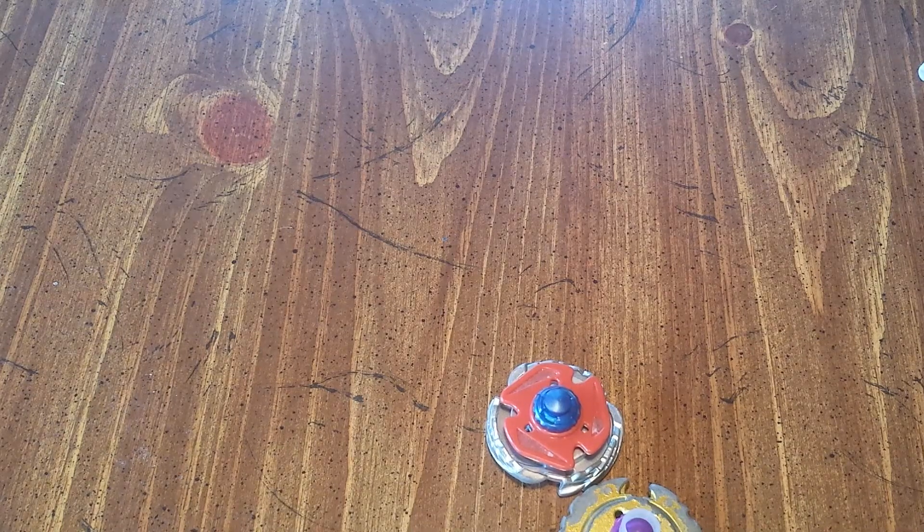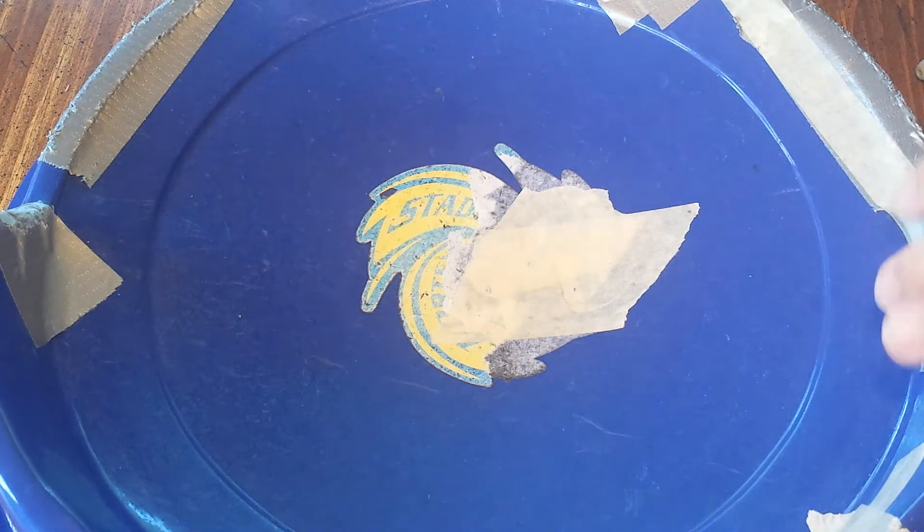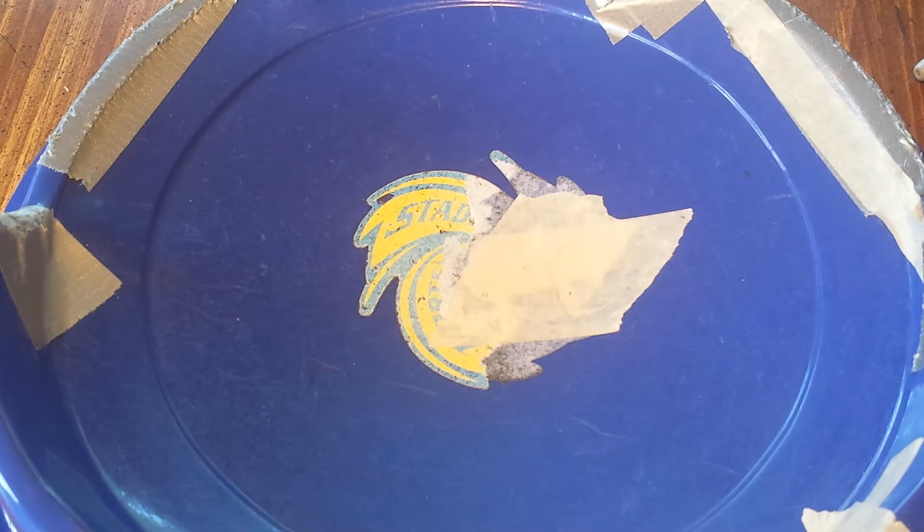So let's make a quick combo to test. Let's do Wyvron — let's go with Wyvron 6 Meteor Unite, Ultimate Unite. I'll test both of these out right now. I have my BB10 Stadium right here. Let's test out this Wyvron against Doom Sizer 6 Vortex Quake.